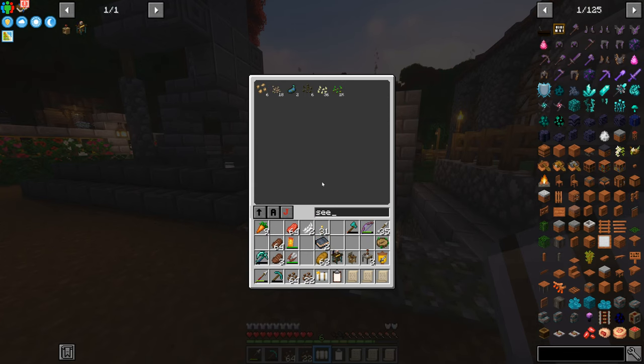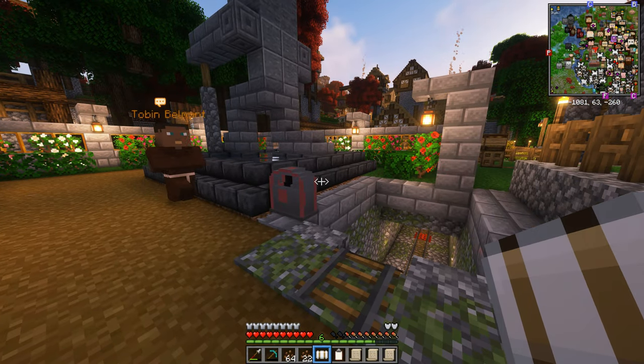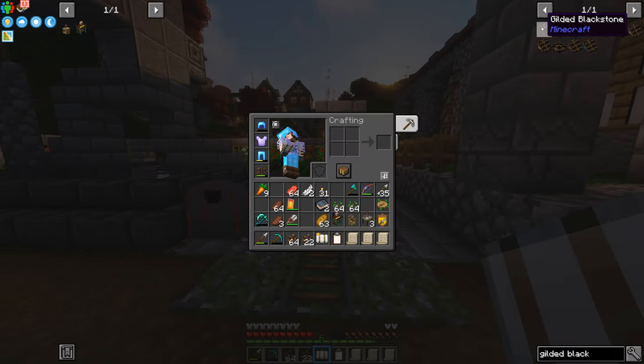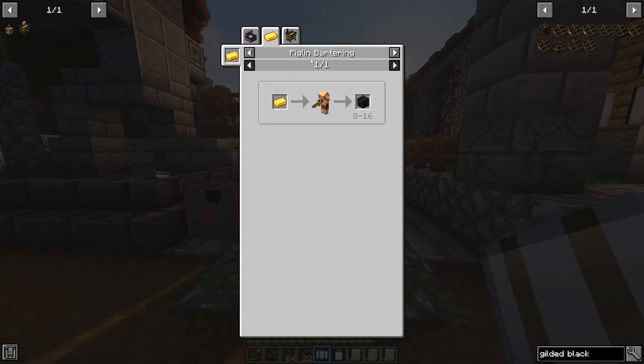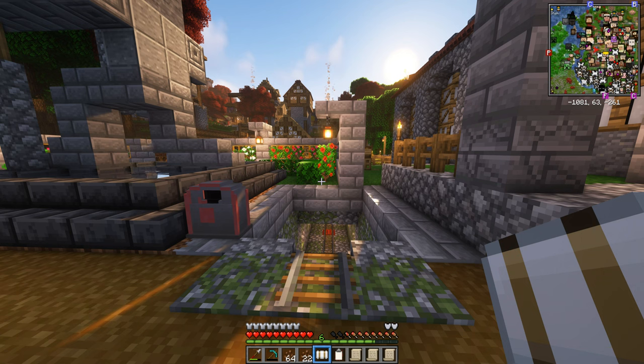We'll need seeds - I probably have seeds in the... whoa, 1000 seeds in my old computer, no sweat. And of course three gilded blackstone - so what is gilded blackstone and where do I get it from? It's blackstone surrounded by golden nuggets. But where do I find blackstone? The nether miner can find it, piglins can barter for it, but it looks like it's something we find in the nether. So strap yourselves in, put your best armour on - we're going to go looking for some blackstone.